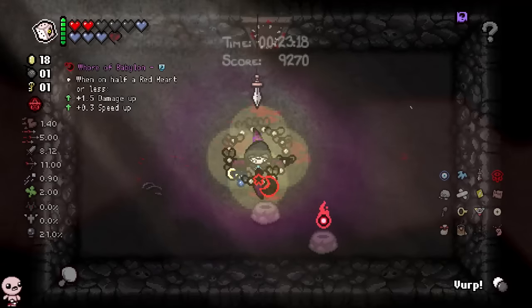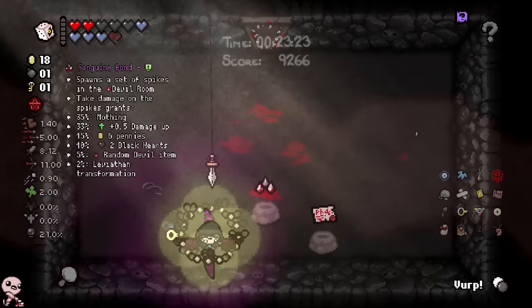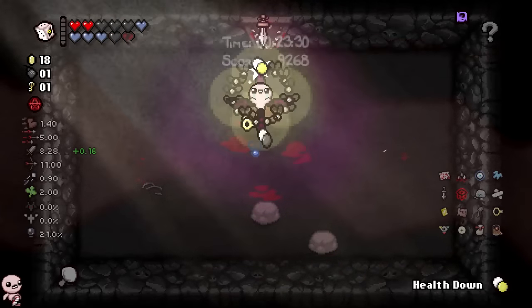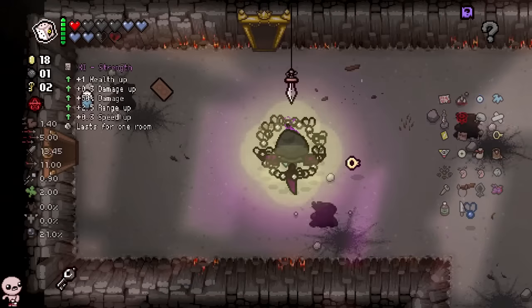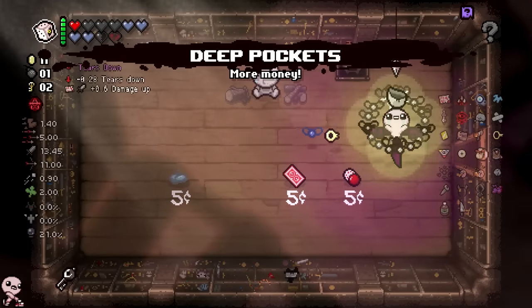Should I roll this? I kind of want to roll it. Sanguine Bond — I will actually take this, that's really good. False PhD works really well with Rock Bottom too. Let's grab this Crystal Key. Now I'm thinking about it, I might go for an even bigger play — let's take Deep Pockets for now.